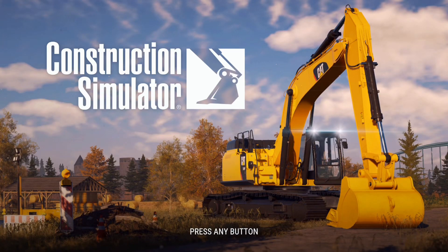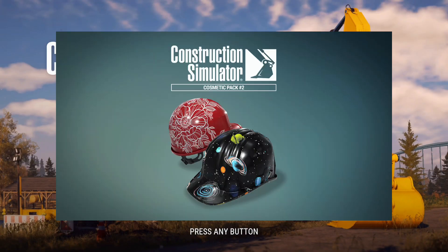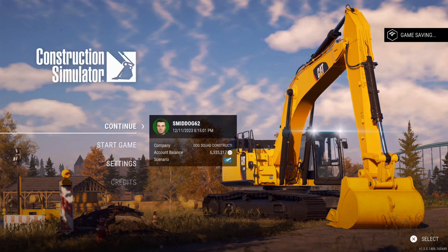What's going on guys, welcome back to Construction Simulator. We got a brand new DLC that just dropped — the final DLC for the Year One Season Pass. It's Cosmetic Pack number two.